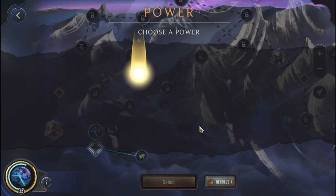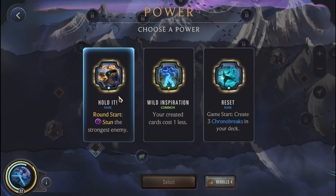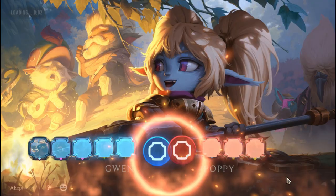Let's go ahead and head to the first power node. Wow, this is big — round start stun the strongest enemy is amazing. I'm going to pick this up, no question about it. So we are going to head to Poppy.